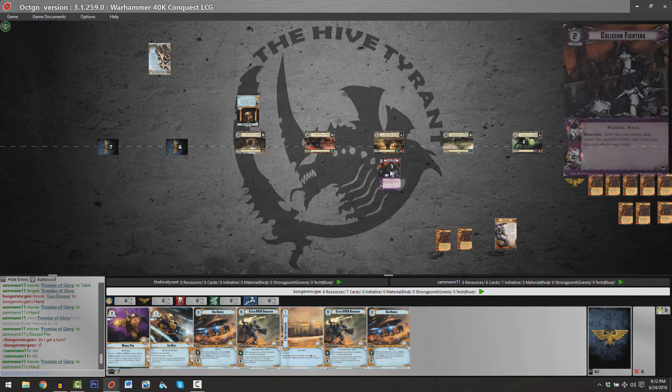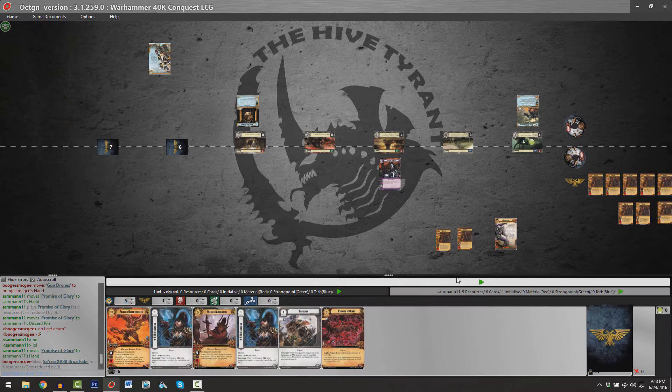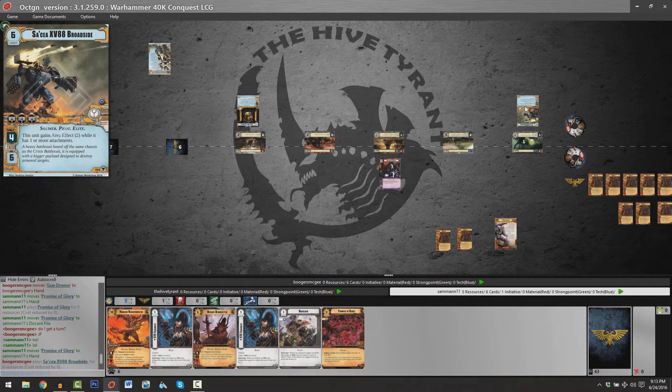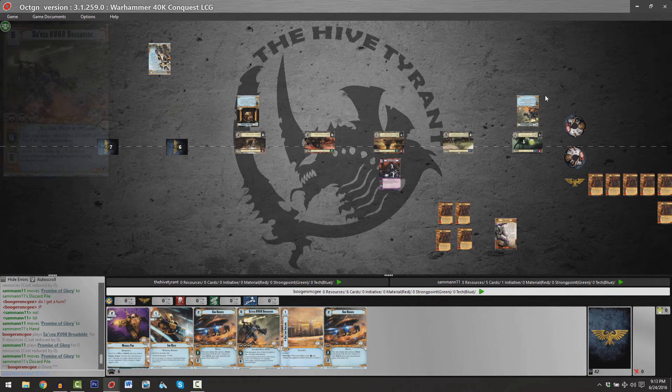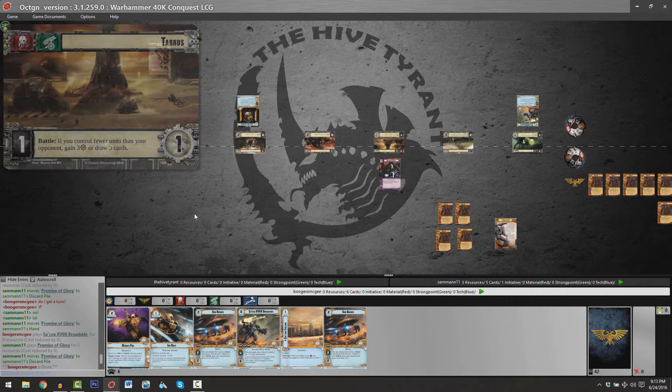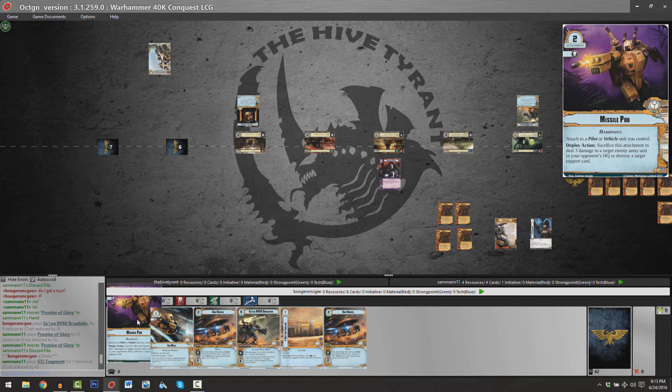Prior to Sam's second playing of Promise of Glory, Brian has an opportunity to do something, and it's a hell of a something indeed. It's the Sakaya XV-88 Broadside being played at planet number one — three command icons, a 4-6, and it gains Area Effect 2 as soon as it gains one or more attachments. Since it is War Gear eligible, we could see Shadowsun bounce over to that planet and drop Ion Rifle onto it to make it a 7-6 with Area Effect 2, or drop a Missile Pod — as a deploy action, you can sacrifice that attachment to destroy a target support card or deal three points of damage to an enemy army unit.